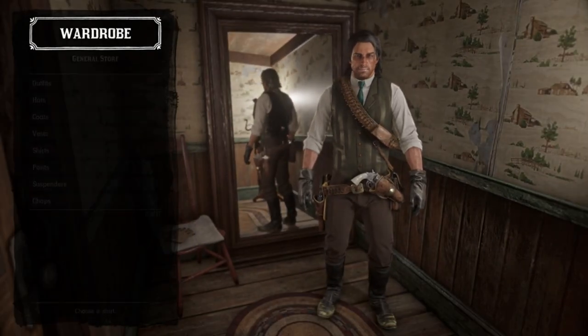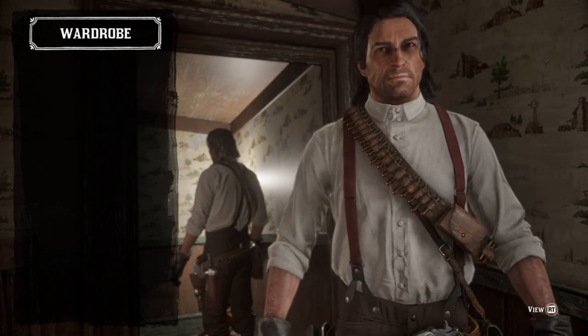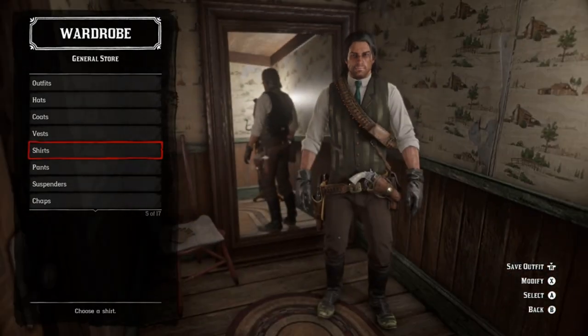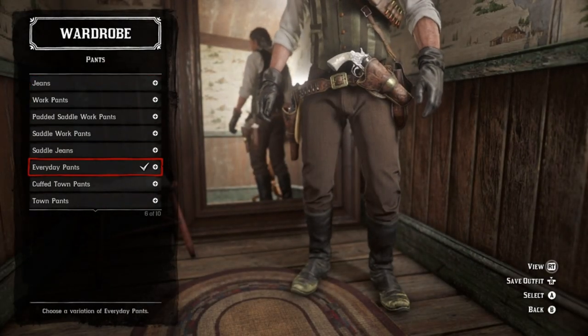Moving on to the shirt — very simple. Just an everyday shirt in white, that's all. Do be sure to have the sleeves rolled up, as that is part of this outfit.